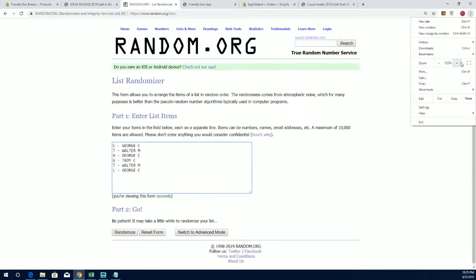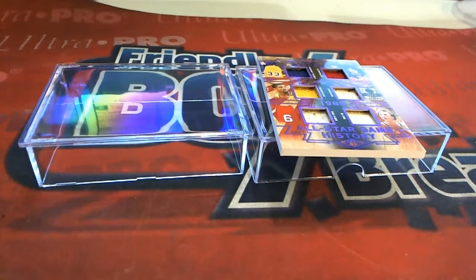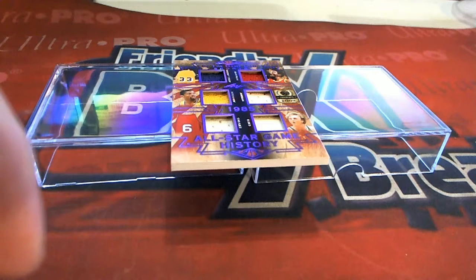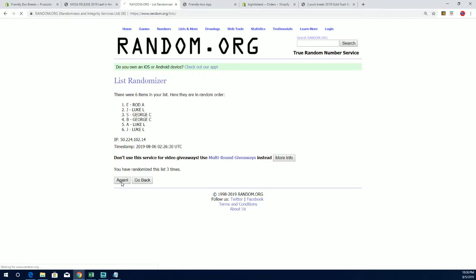Here's our first one — Carter, Thomas, Howard Chuck cards. Alright Walter M, that's coming to you Walter M! Here's our next one — alright Luke down to George C. George C, that's coming to you — nice, George C!